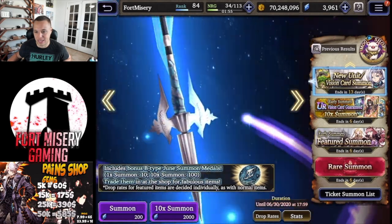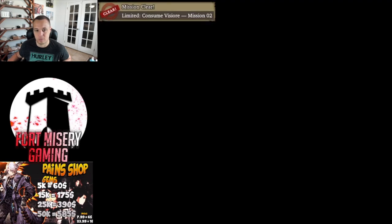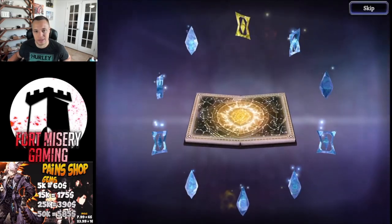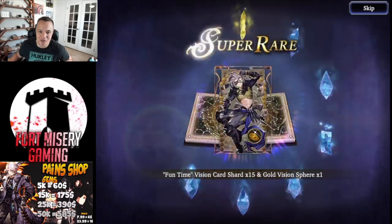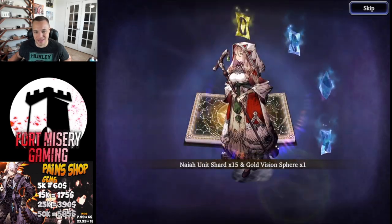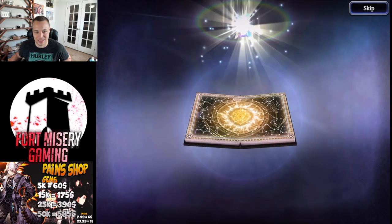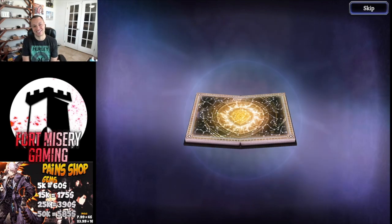We got a new card — Path to Revenge — slash attack and defense up, so not too shabby. Let's try the guaranteed vision card summon and hope for Tetra Sylphid. They're doing those limited goal rewards again, which usually means it's going to be bad. All blue pulls, and no upgrades. The final card... wow. Game, are you serious? Not Tetra — very disappointing result on this guaranteed card summon.